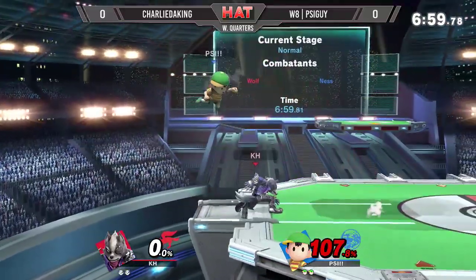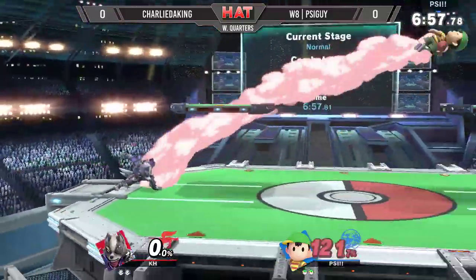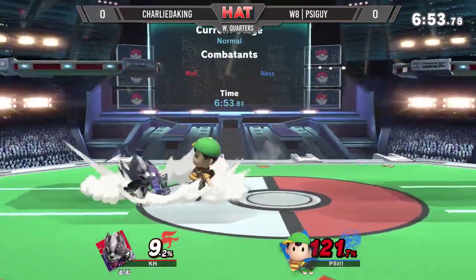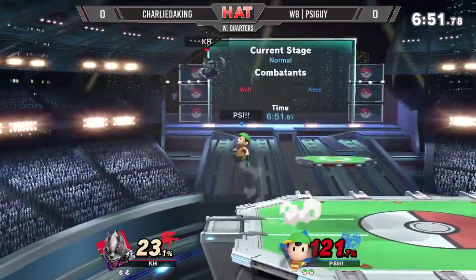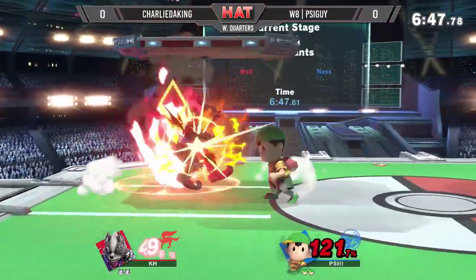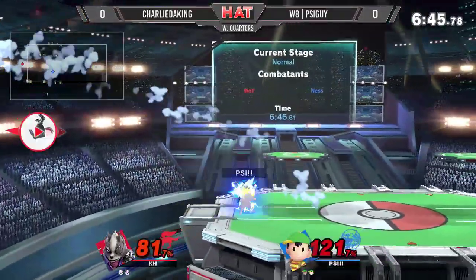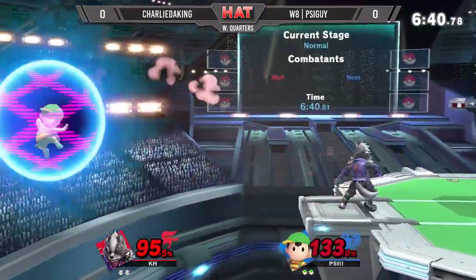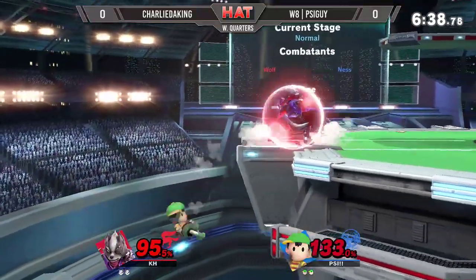Shows the back air, looking for spacing. Good parry, and solid punish there. 4-0 carries this guy to the other side of the stage and he's looking for another space. 4-0, but he misses the opportunity. PSI Guy with another up air. The PA fire goes for the F-smash — he was caught within that, so he was safe to do so. This is all of a sudden looking a lot better for PSI Guy after a dismal start.